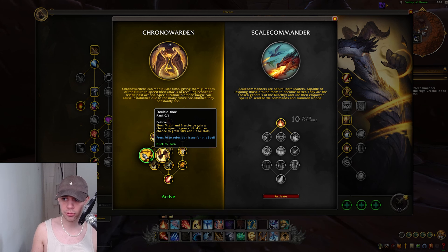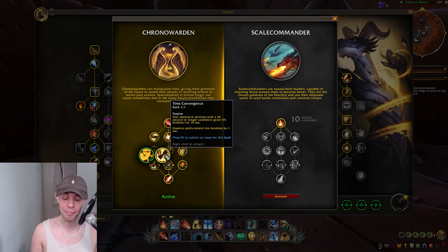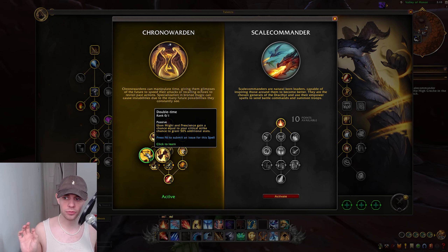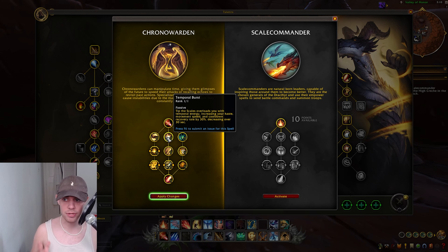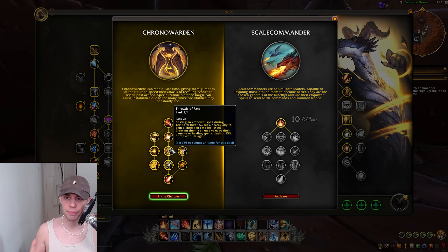Another choice node — Double Time: Ebon Might and Prescience gain a chance equal to your critical strike chance to grant 50% additional stats, which is massive. Or Time Convergence: non-defensive abilities with a 45-second cooldown grant 5% Intellect. I really like Double Time because it's giving basically everyone a benefit, not just yourself, and 50% additional stats is kind of crazy — I think it'll be better than Time Convergence. Going down the middle, Temporal Burst: Tip the Scales overloads you with Temporal Energy, increasing your Haste, movement speed, and cooldown recovery. Then Threads of Fate: casting an Empower spell during Temporal Burst causes a nearby ally to gain a Thread of Fate for 10 seconds, granting them a chance to echo their damage or healing — passively enhancing our allies.